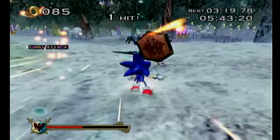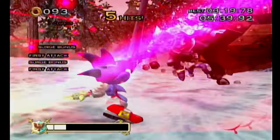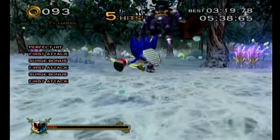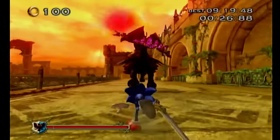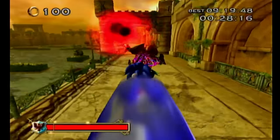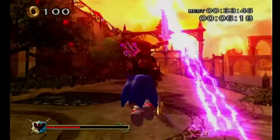Most of us have probably forgotten this move. While executing Soul Surge, if we shake the nunchuck instead of the Wiimote, Sonic will kick whatever he's locked onto. In the King Arthur rematch, the only way to deal damage to him is by jumping, pressing B, and moving the Wiimote. So, you want to see what happens if we decide to move the nunchuck instead?